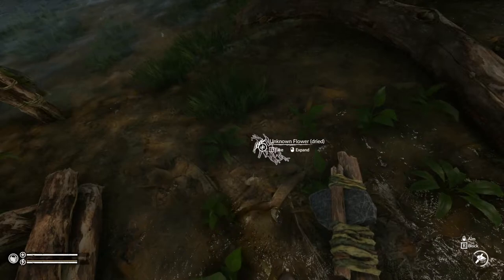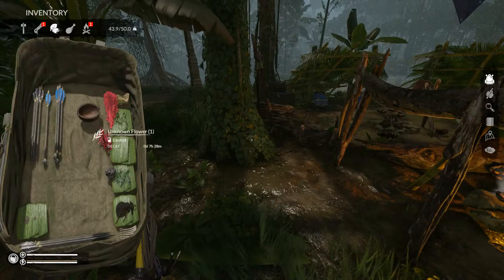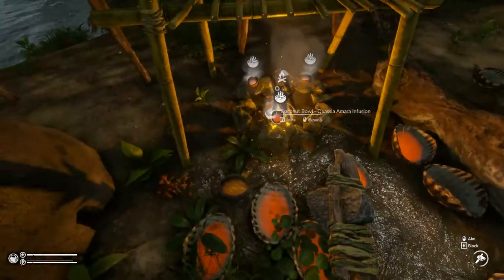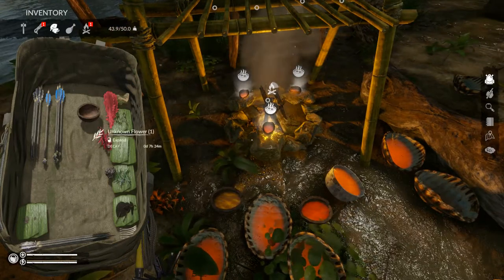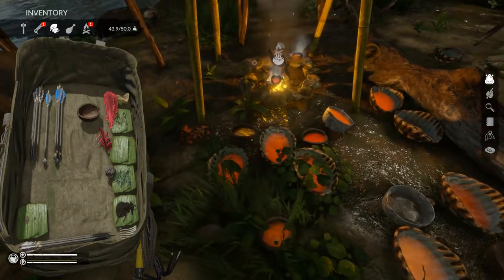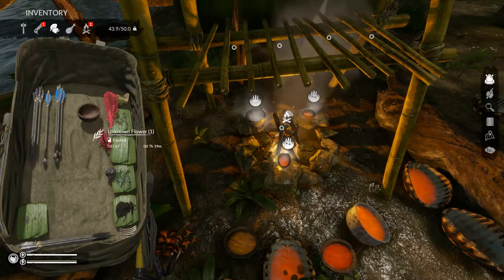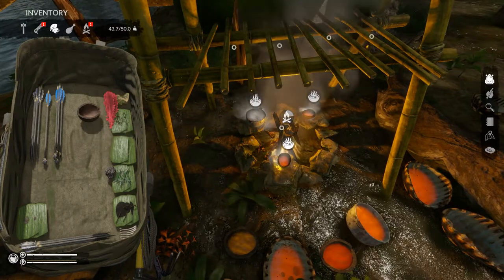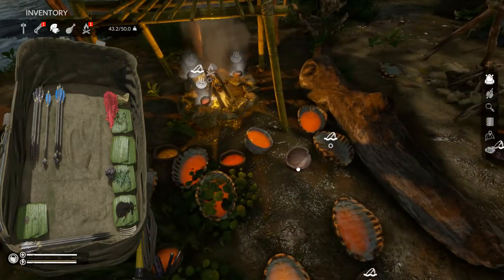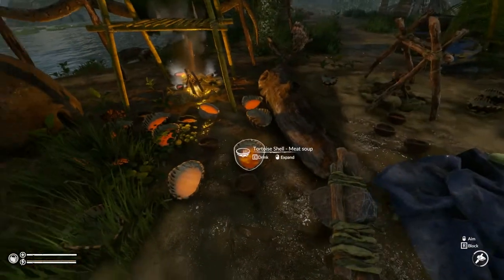We're cooking up something right now. I've got more dried flowers here for the quasimara. I've got this one unknown flower here — we need to turn that. It says unknown, but it's not unknown. We know this is quasimara. Let's get this off of here. Clean water — let's just stick that on there. It's not like we don't have a ton of tortoise shells and pots and stuff, it's all good.